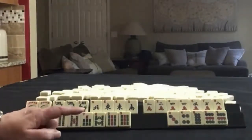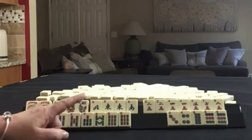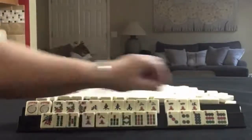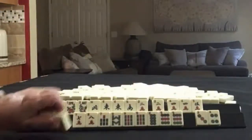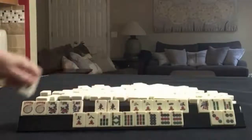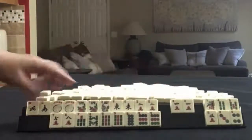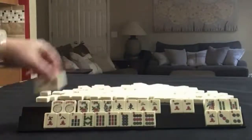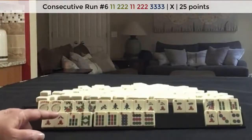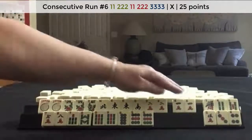If these were my tiles, I think I would focus on consecutive run seven through nine and then maybe push a quint. If the quint doesn't work, maybe a year hand. So I would keep the twos with the winds and play seven, eight, nine. Maybe a quint, or a wind hand, or a year hand. Then seven, eight, nine — that would be the sixth hand down. Use this for joker bait. Discard those.